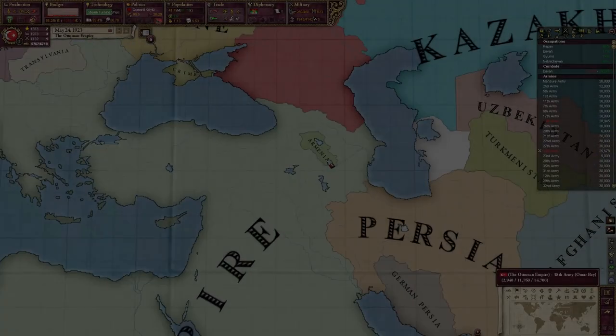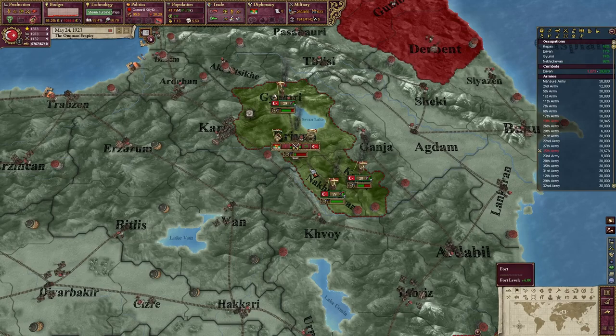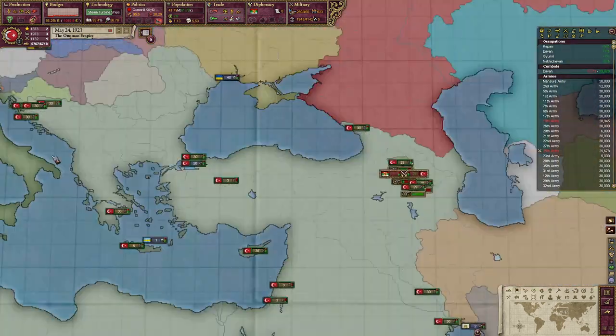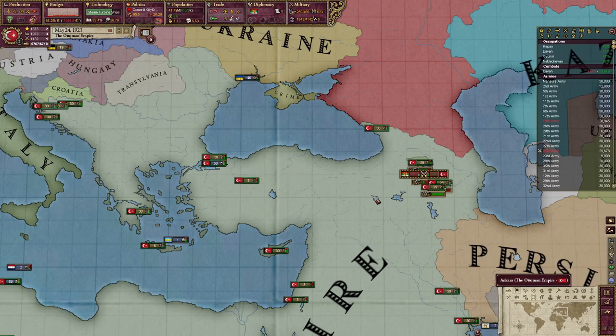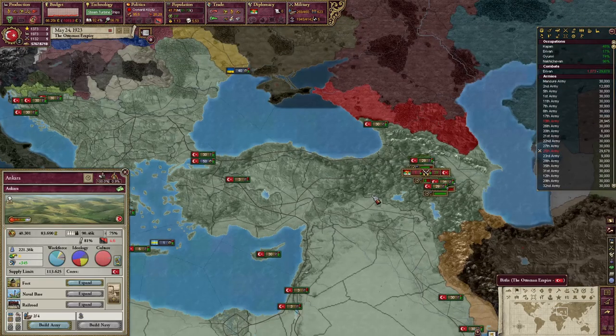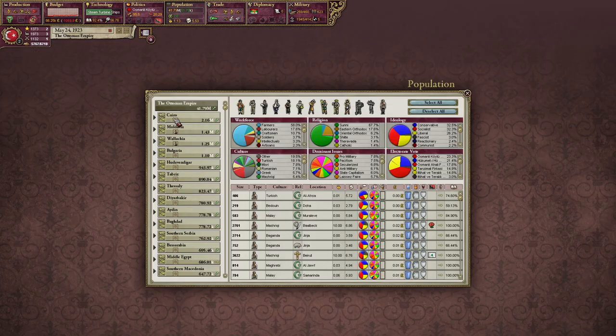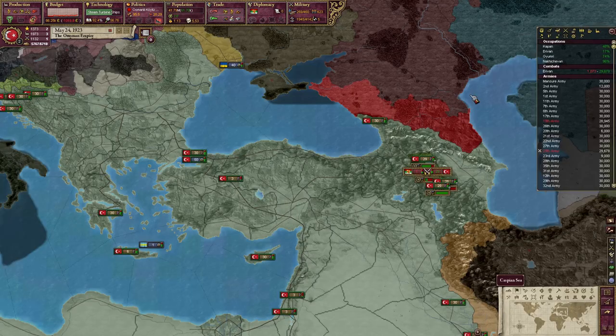We're once again at war with Armenia - we've already moved in. Some of the comments from the last video include that we should go fascist to get rid of other cultures. We're done doing the mass deaths right now, so it's unfortunate. But right now our population is looking not too bad. 18% of our population is Turkish - better than the 15% we had earlier, I think.